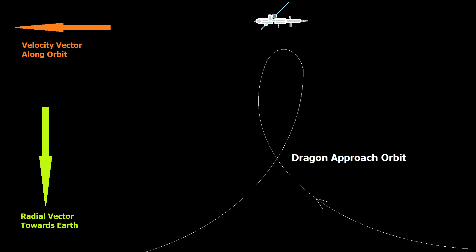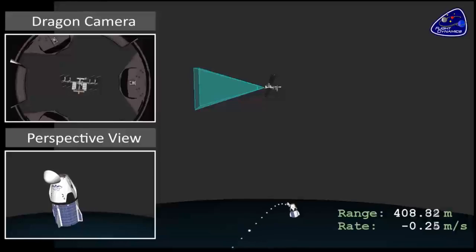What happens is they're going to actually approach from below the station to a location called Waypoint Zero. This is because of the way orbital mechanics works. Waypoint Zero is going to be 400 meters below the station, and that is the apogee of the orbit.